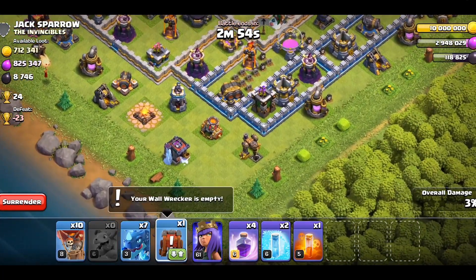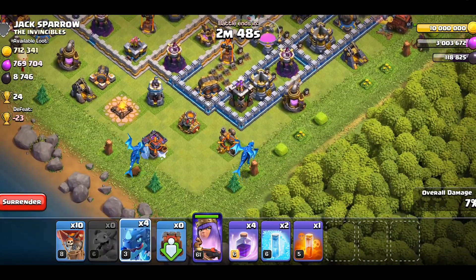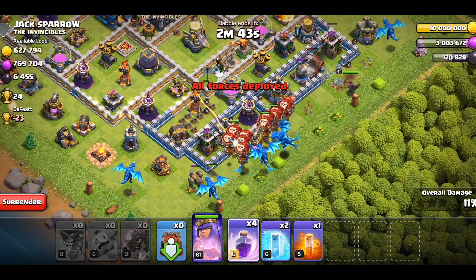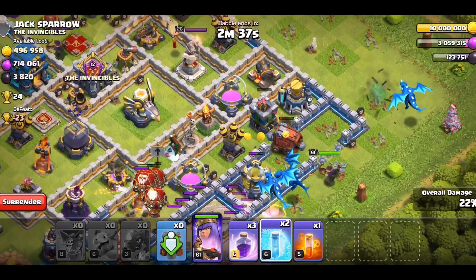Where's the third Dark Drill? There it is. We'll drop the Wall Wrecker right there — like, one of those — and then drop two over here. We'll just spam in a bunch of dragons with the rest of them right there and rage them all up.